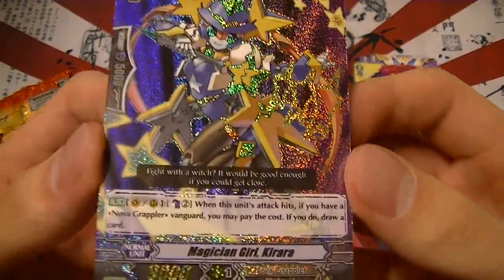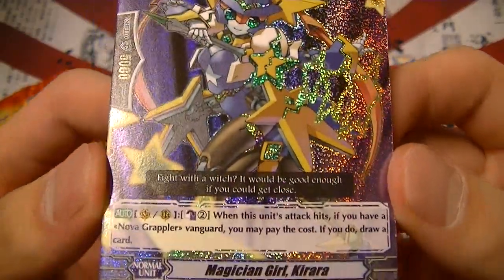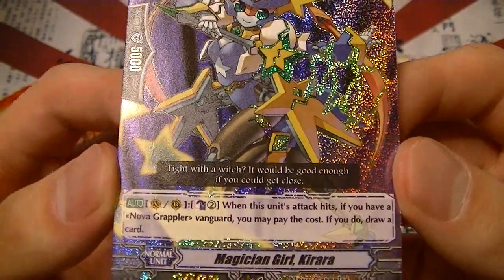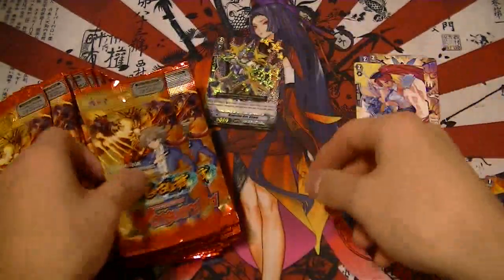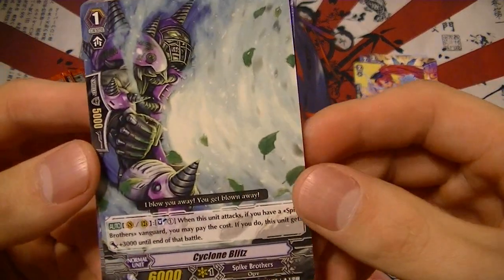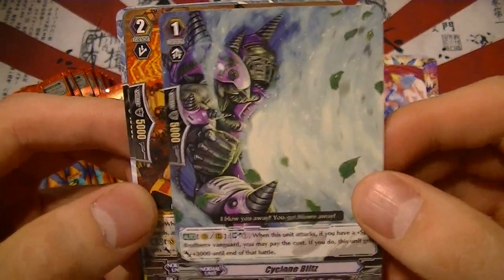Here's a double rare — Magician Girl Kirada. This is a clone of Maiden of Libra, so when this unit's attack hits, you counterblast two and draw a card, and that's if you have a Nova Grappler vanguard. There's also a home blitz clone of One Who Gazes at Truth for Spike Brothers.